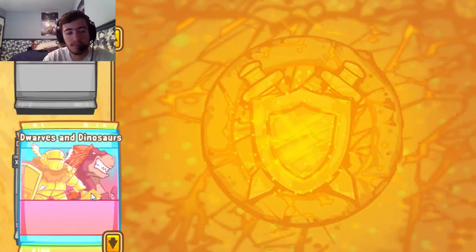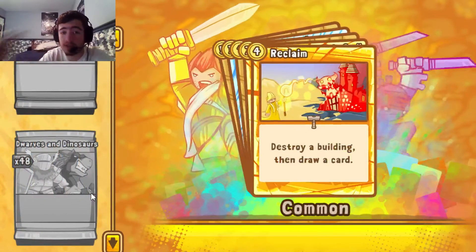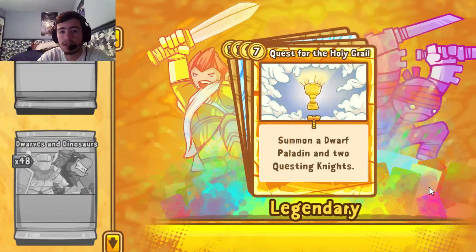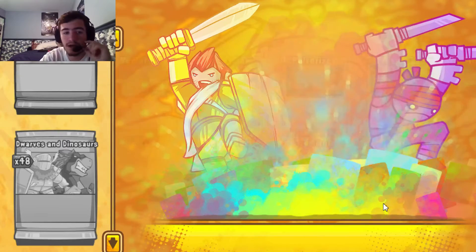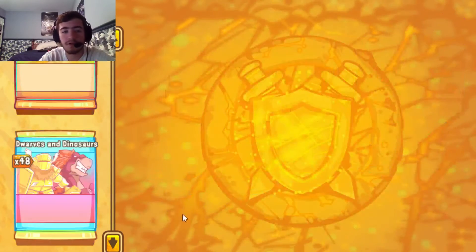We also got a Foil Common. Foils are definitely a big possibility in these packs. Reclaim, and a Quest for the Holy Grail — our first Legendary out of the second pack. That's pretty good. Definitely one of the cards I was going for, so great to see that I can pull it from the pack. Pulverize, Fist of Donnick, Dino Rider. Our first Legendary!